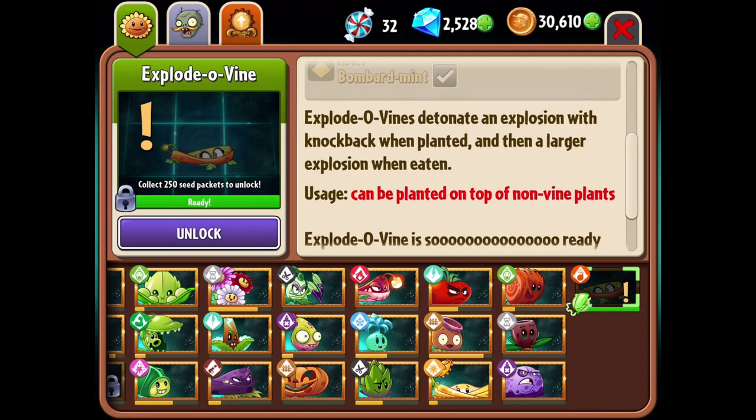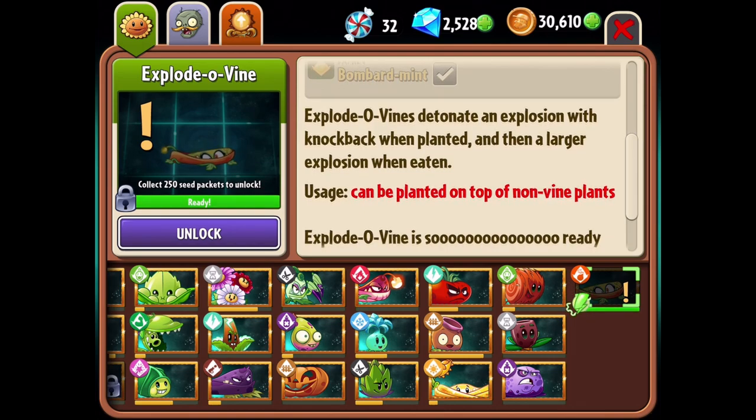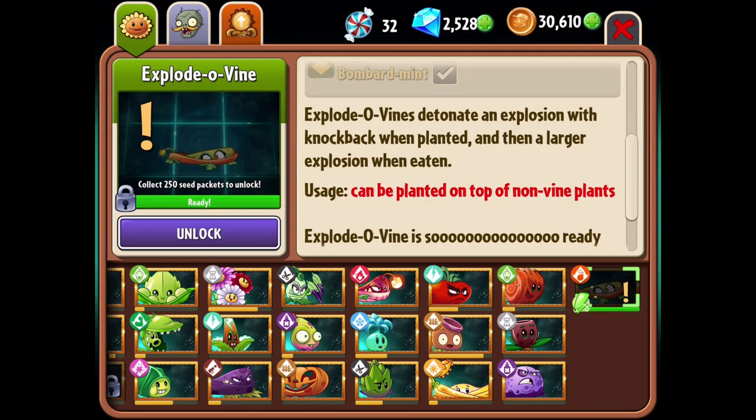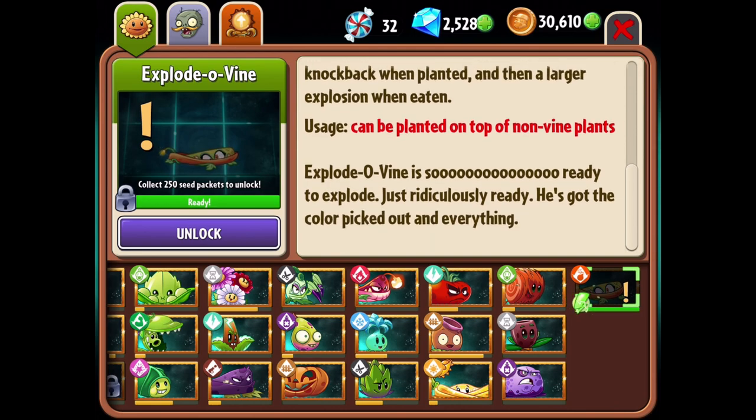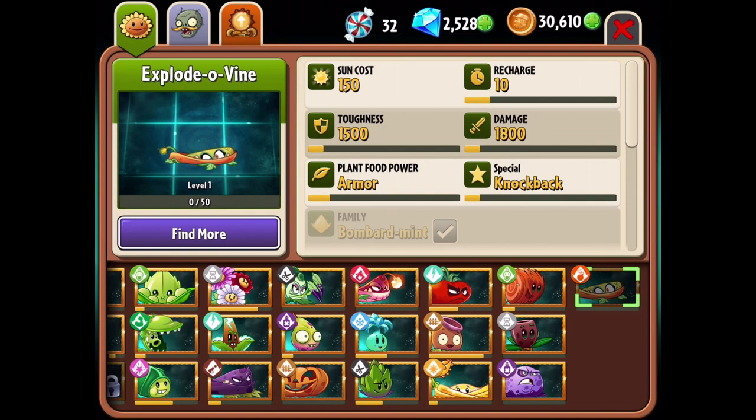As you can see, Explodovines detonate an explosion with knockback when planted, and then a larger explosion when eaten. Usage: can be planted on top of non-vine plants. It's like a combination between a potato vine and a vine plant. Explodovine is so ready to explode — just ridiculously ready. In terms of stats: 150 sun cost, 10 second recharge, 1500 toughness, 1800 damage, plant food power is armor, and special is knockback.